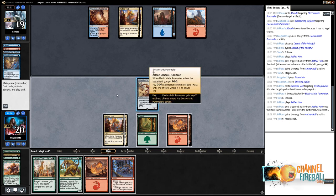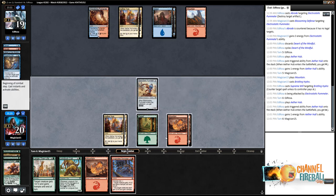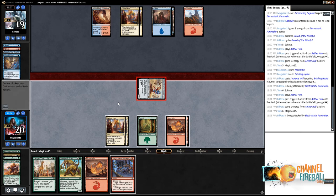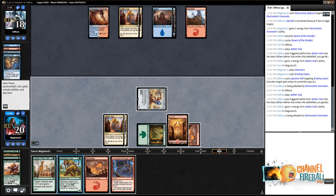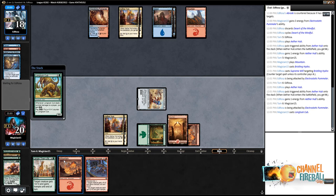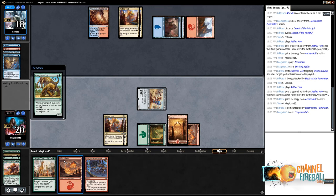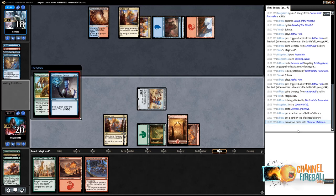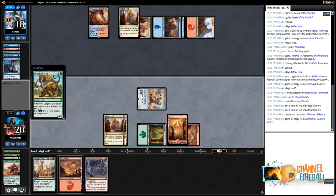I could try to see if they animate their Fumaroll so I could Invigorated Rampage and then pump. If they Gearhulk and then just Supreme Will, that doesn't end up too horrendously for me. Going to sneak in one point of damage anyway. We'll take that. Need to dig pretty hard now — but instead of bottoms we're getting tops.